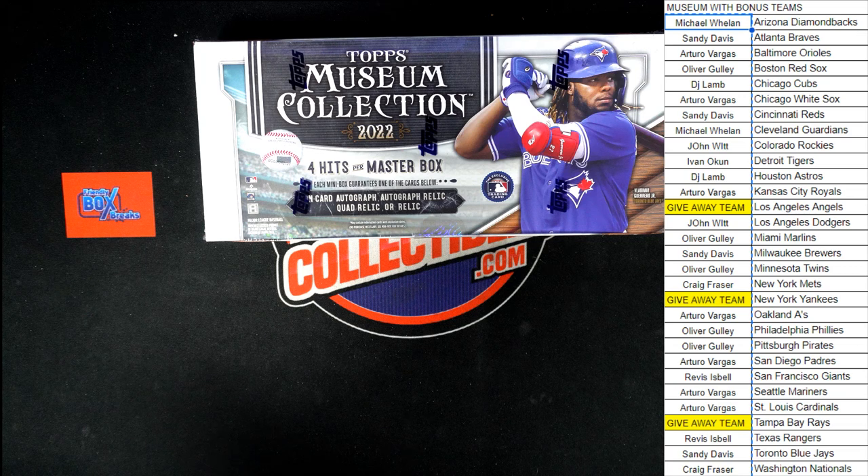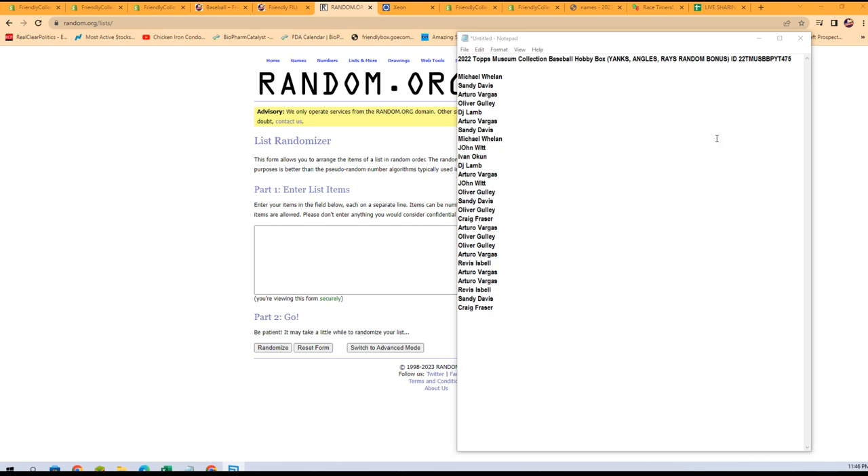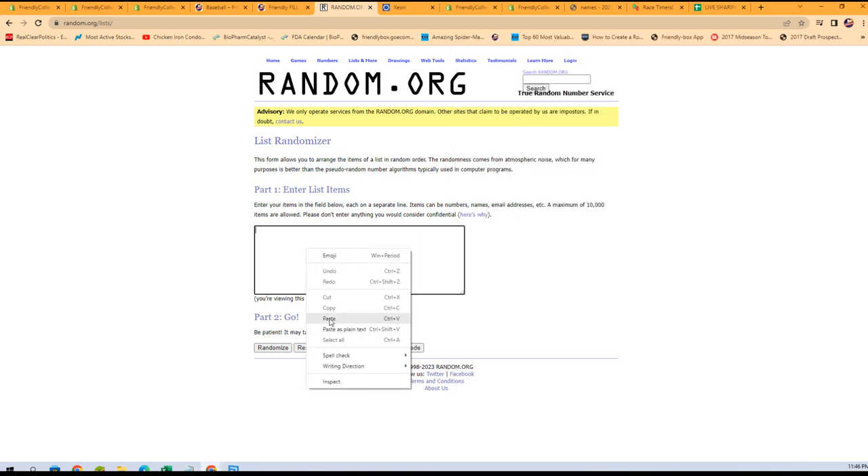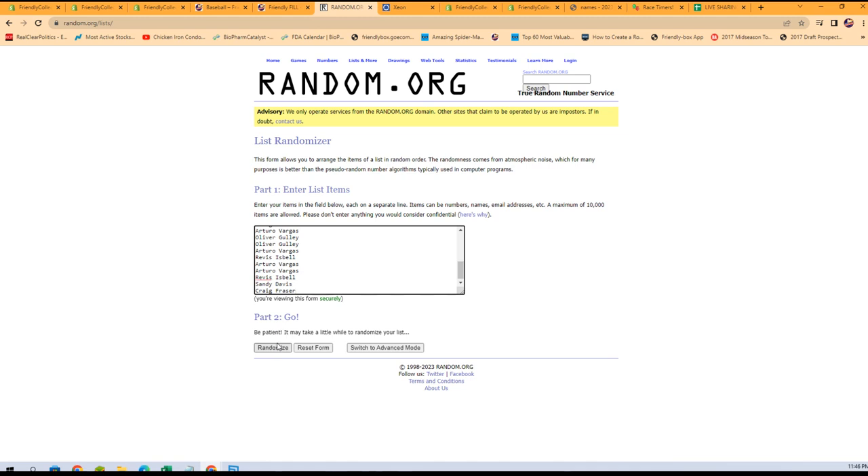So let's switch over right now and start that random so we can get in on this box and get it done. Let's grab all of our names right from here, get them copied and pasted. Here we go, seven times. Good luck, everybody.